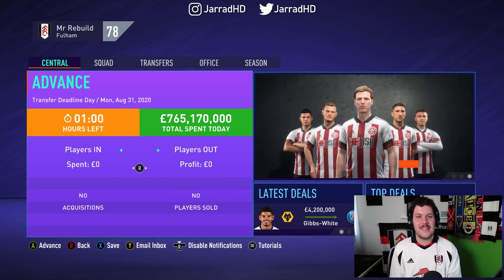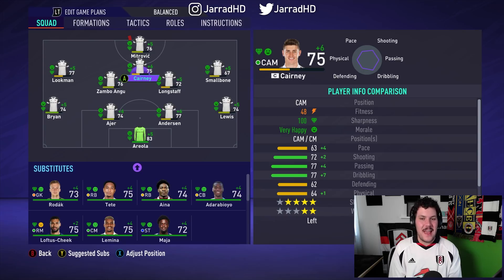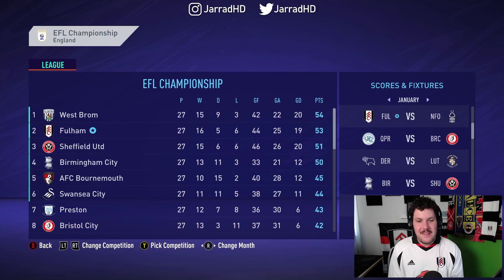Let's look at the starting 11 now with the additions. We've taken a little bit of a hit in terms of our overall for the greater squad, but we have to put players in like Smallbone and Lewis that need to grow up over time — and that can help us in the long-term Europa League winning goal, hopefully. This is the starting lineup. Mitro up top, the great man himself. Hopefully we can push for promotion this season.